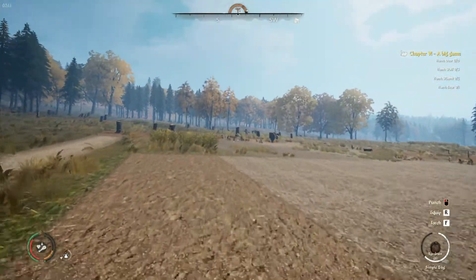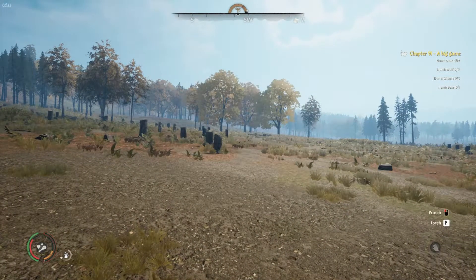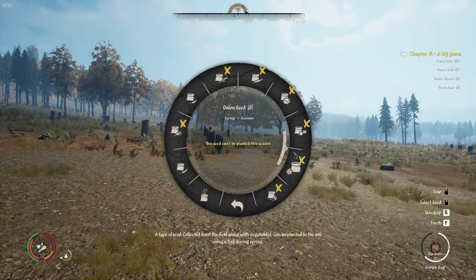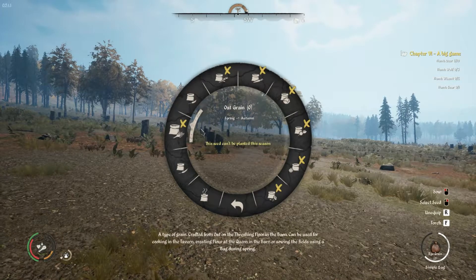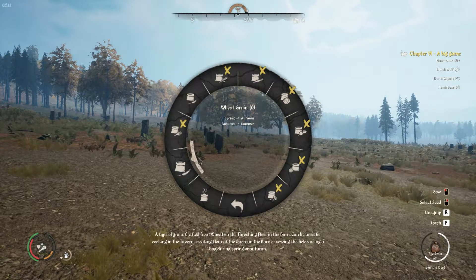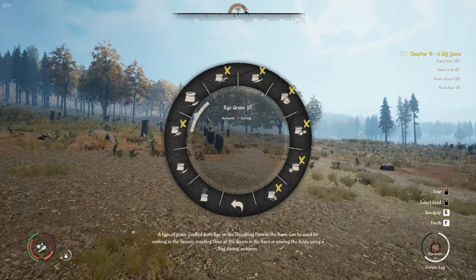We'll have about four and four — we have nine plots total — so we'll probably do four and four and then two plots of just flax. Really, flax is where our money maker is going to be, so we'll do two flax fields and probably make those the larger fields.